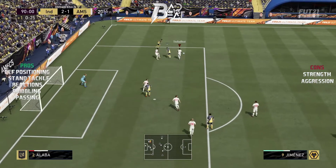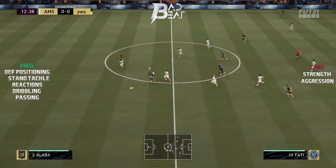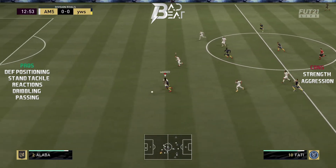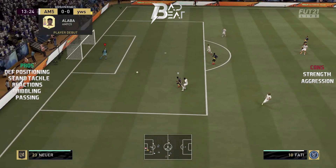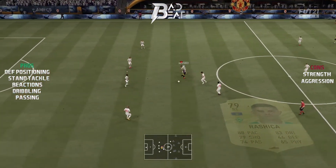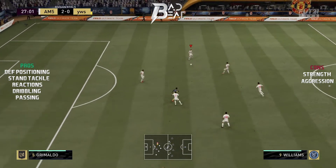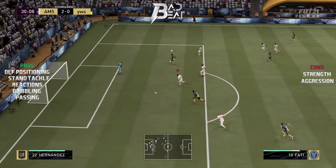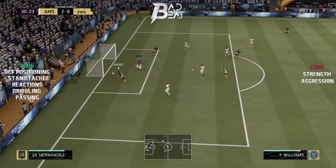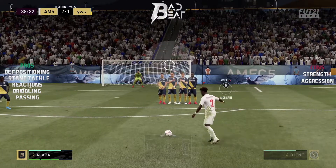Now for the key piece of information - how fast is Alaba? Alaba with an anchor chem style or a shadow chem style is a very quick center back. There are a couple of clips where Alaba is running parallel with the striker in a straight line, the striker is in the lead, but Alaba manages to catch up and make a great tackle in the box.